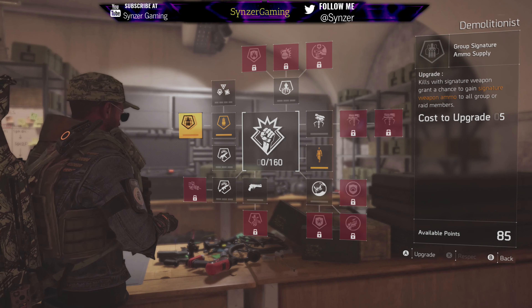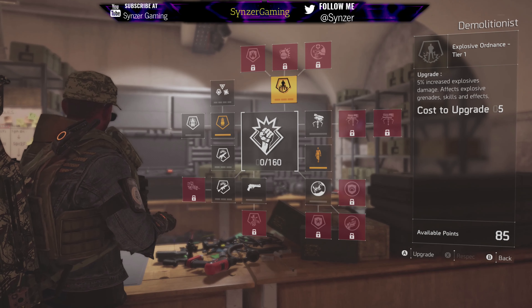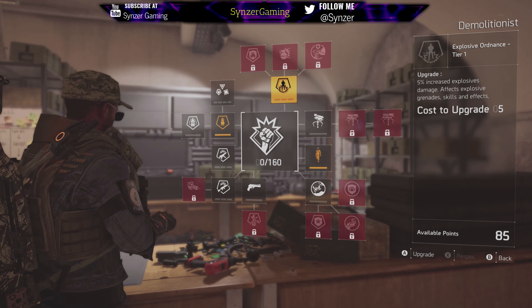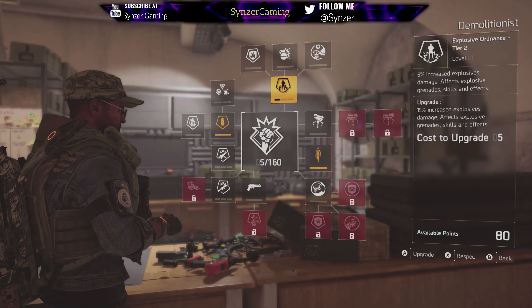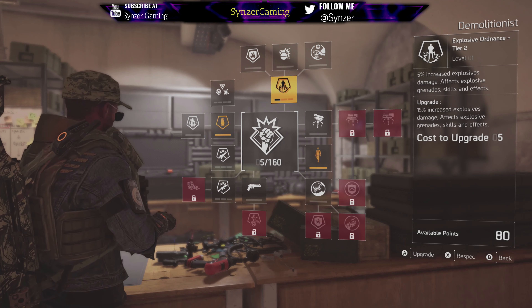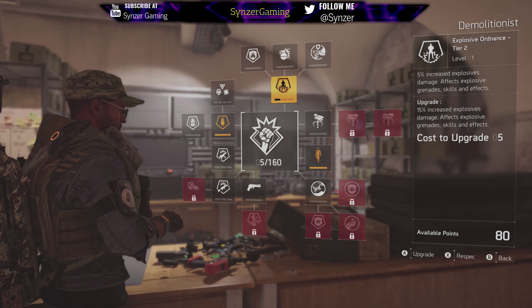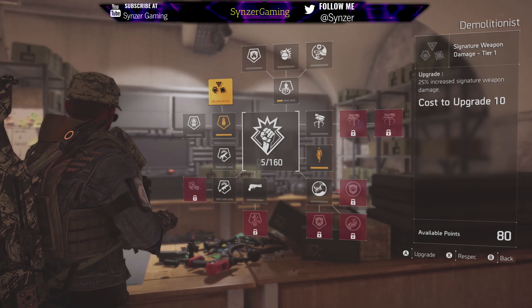Going into that, let's talk about the top branch first. The first thing you're probably going to get is the explosive ordnance. This gives you a 5% increase to your explosive damage, and of course that gives you a better chance of actually killing enemies with explosive kills, which will give you your ammo for that amazing grenade launcher.